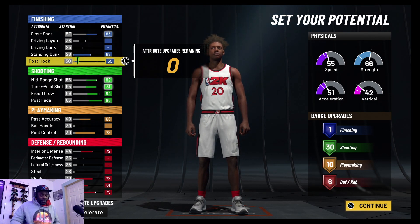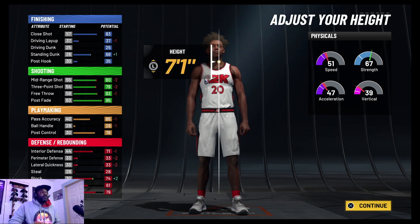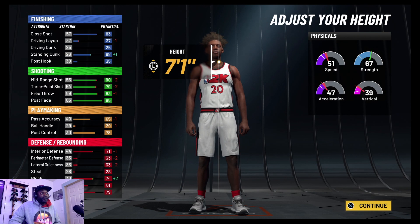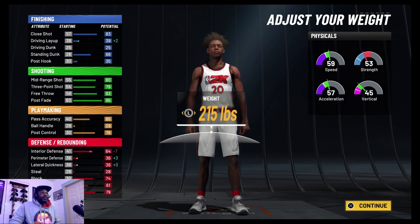Being seven foot tall is a badge within itself. There's no badge for being seven foot, but you don't need it — you're seven foot tall. Actually, we're going to be seven-foot-one. We take a two-point hit on our three-pointers, which hurts a little. But look at what goes up: strength goes up, standing dunk goes up, block goes up plus two. You actually get better choices — we get our speed back, and we'll go 215 pounds because it's a video game.